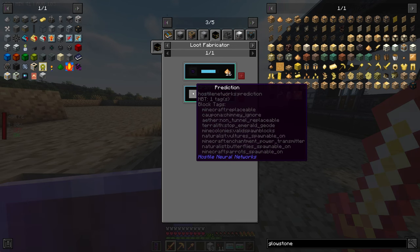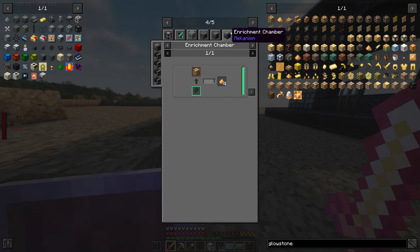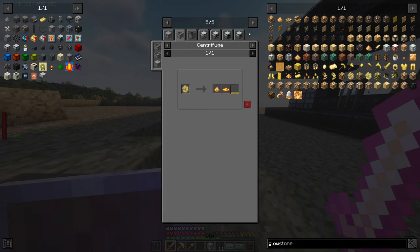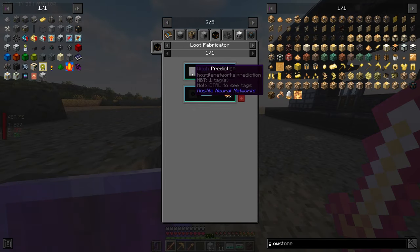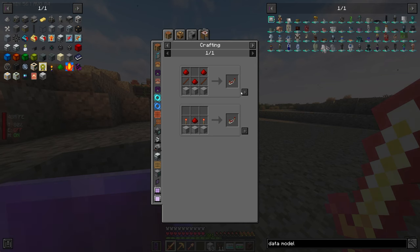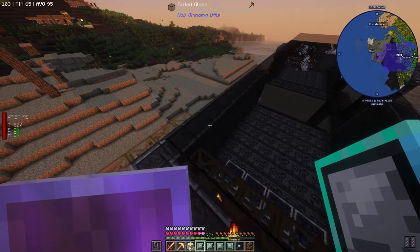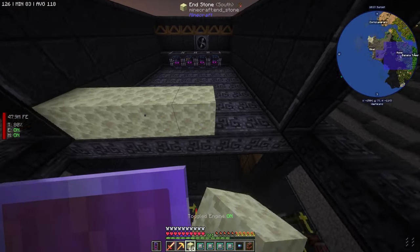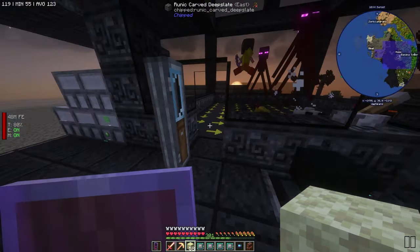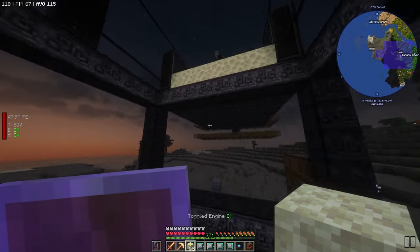We need a witch prediction — a wraith. Is there another way? Just smelting glowstone? Maybe bees or seeds? It looks like we might want to get a witch prediction. Let's make some data models and get a witch. Let's grab some endstone and block off the area, and hope they're not stupid and jump over it. I just want to get in there and grab a witch to do a data model on.